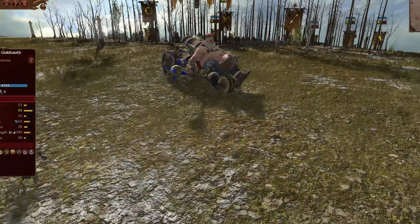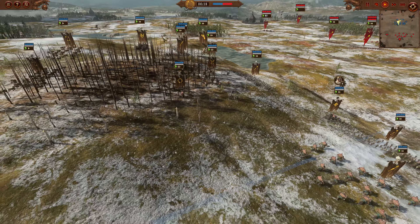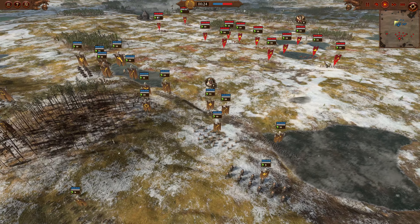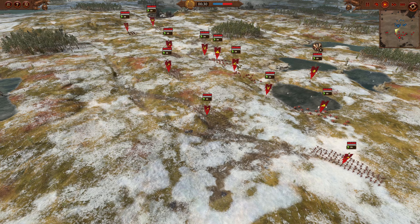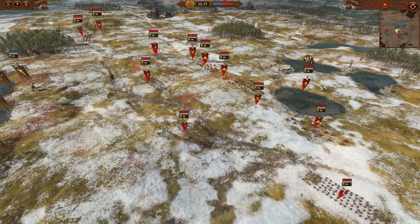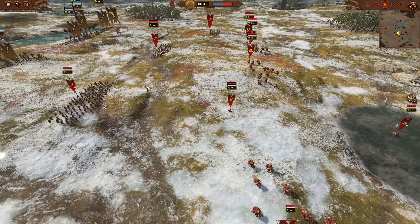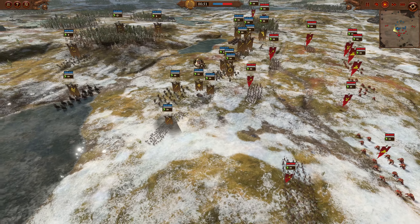Nothing too extreme. The Stonehorn could use some nerfs, and I think the regular Bulls and Maneater Pistols could all use some nerfs as well. The Crushers were able to pay for themselves — well, not even close in this game. He did quite a bit of damage but took almost no damage in return. In previous battles — unfortunately I didn't save — I had one in particular against Nurgle versus Flying Taco where they performed quite well and paid for themselves.